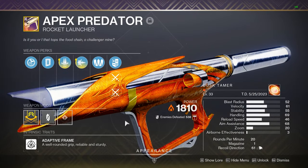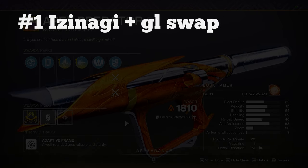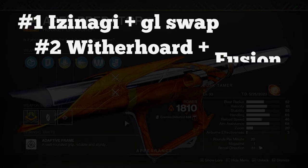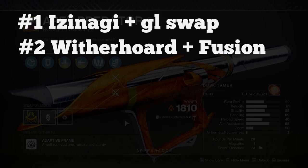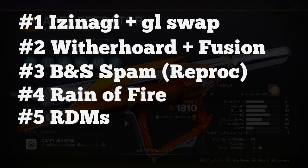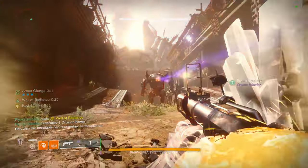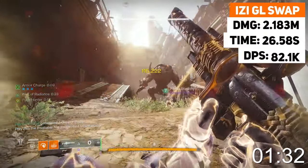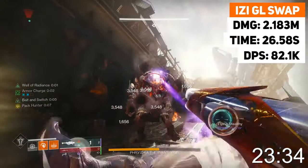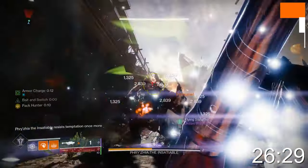Moving on to the bait and switch DPS rotations. First, I tested an Izanagi's Burden special grenade launcher rotation. Second was with Witherhorde and fusion spam. Third was general rocket spam, but I did use Izzy and a GL to proc bait and switch. Fourth was rain of fires, and fifth was RDMs. With Izzy GL swapping, we did 2.183 million damage in 26.58 seconds, which gives a value of 82.1 thousand DPS.